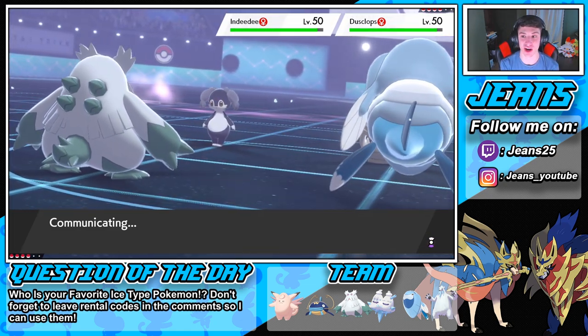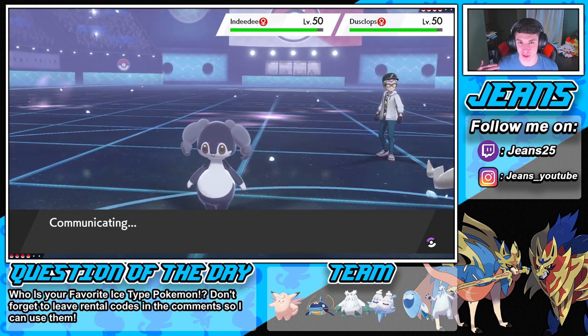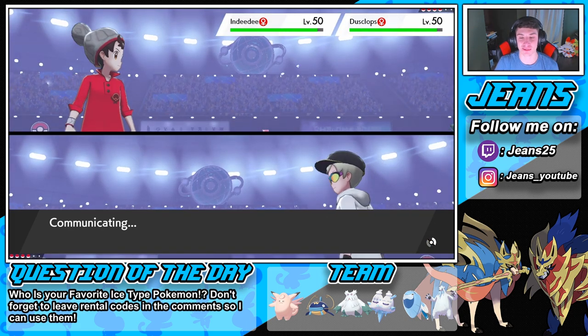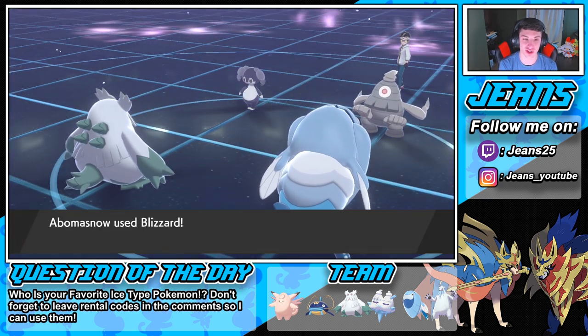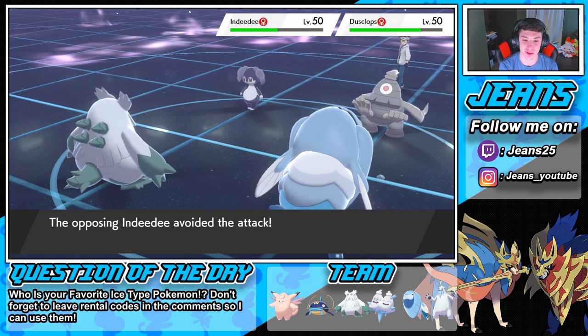Arctovish has Ice Body and Leftovers rocking — like double Leftovers! If we do take a hit we can always go into Protect, Leftovers and Ice Body up, then rinse repeat. Dusclops' little eye cracks me up. She's gonna pop out here — you going after my fishy boy? That's fine by me. Blizzard comes out, we outspeed Indeedee in Trick Room. Show me a freeze — will we double outspeed? No.